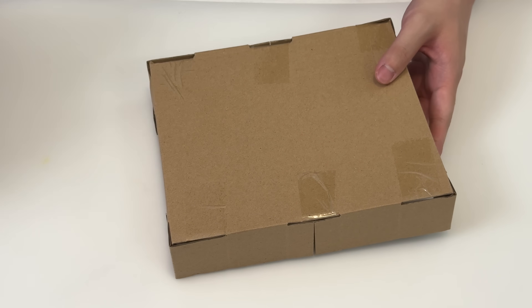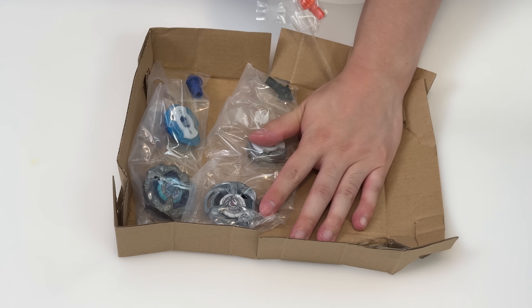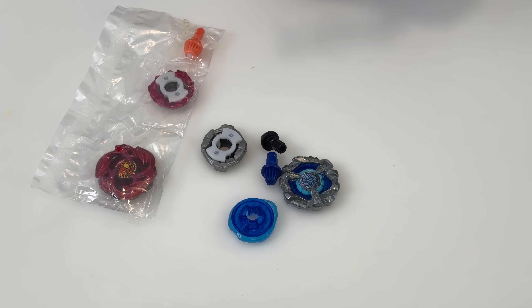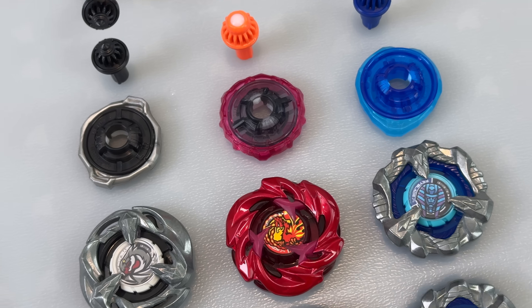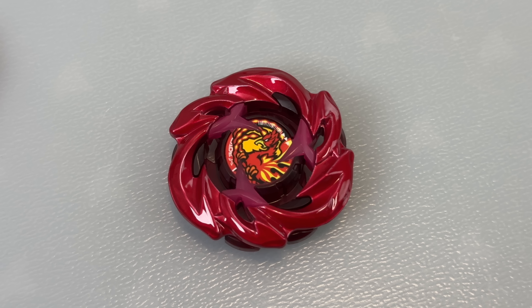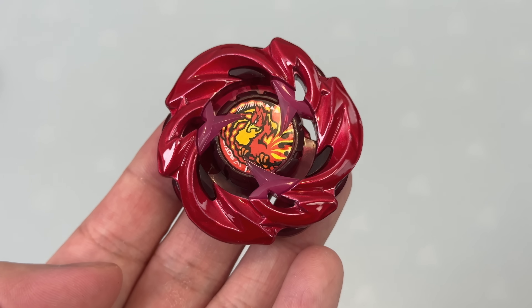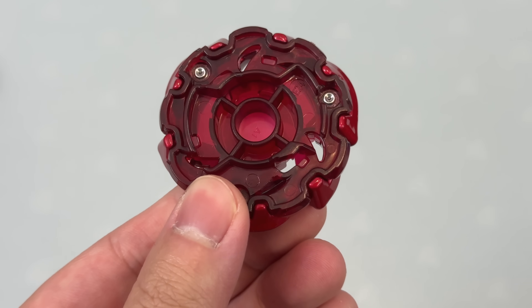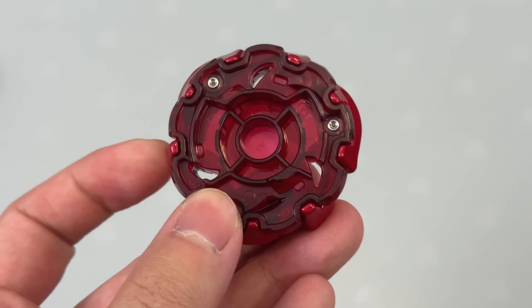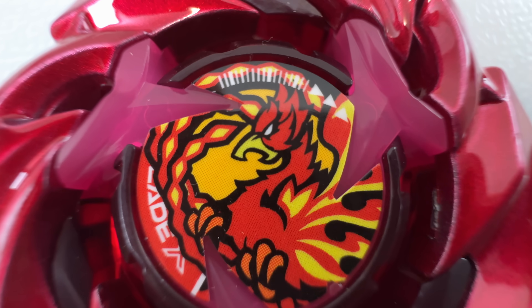Phoenix Rudder — metal coat red looks sick, the signature color. Here's all the parts, let's dive right in. First and foremost, let's talk about the star of this deck, the Phoenix Rudder bay. Take a look at the blade — metal coat red with translucent pink plastic for the launcher hook. The color is popping, it actually looks sick on this bay. And because they had to make this a stamina type, they made all the blades super smooth, so it has a different look.